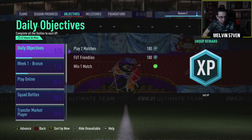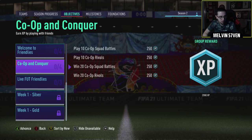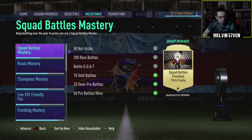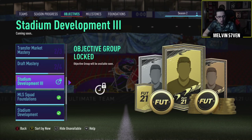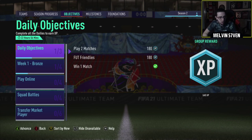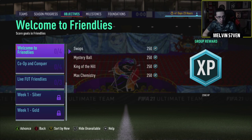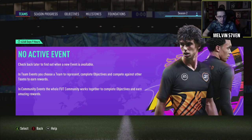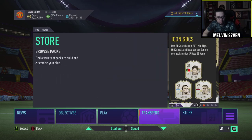We will check and see if there's any new objectives, and hopefully swaps are also there. But I don't think they are yet. It doesn't look as though there is icon swaps. There's not an objective player? Come on man, it's a brand new week, it's a brand new season. Unless it's coming later, but I'm not being an idiot here - there's genuinely nothing. Let's check teams. So, there's no objectives, but icon SBCs are there.